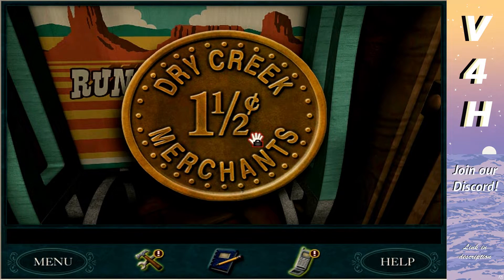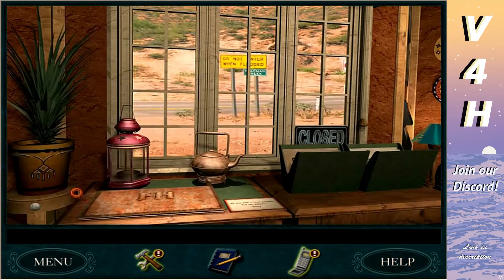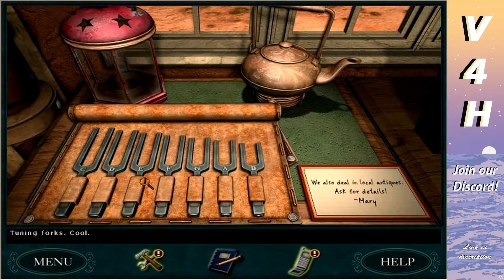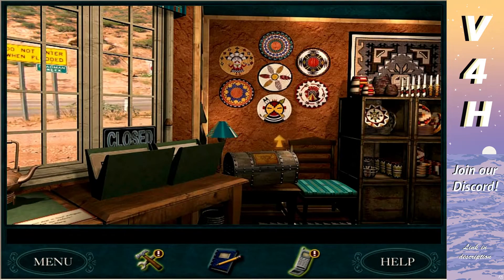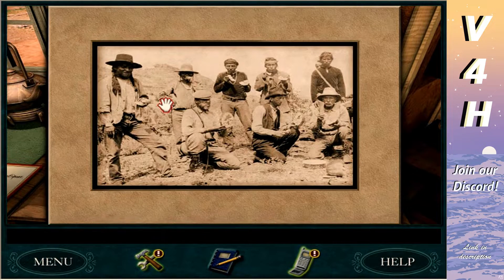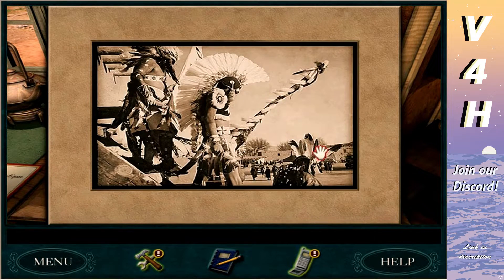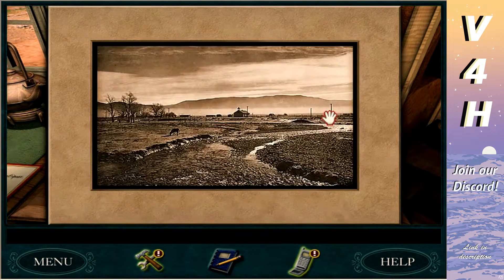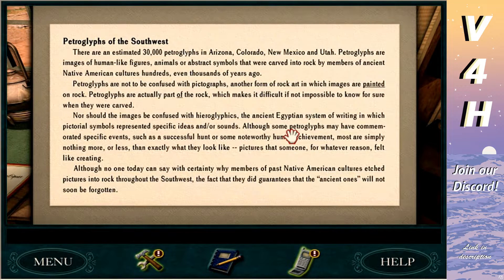It's a Dry Creek Merchants token — from the 1880s but Mary doesn't know what they were used for. We're essentially putting antique coins into a machine we paid 50 cents to play. Also found Francis Humber tuning forks — tuning forks are for sensing vibrations, you can use them on surfaces. There's a scrapbook of sorts with different photography — Native American imagery, because this is Mary's shop. Petroglyphs on there too.